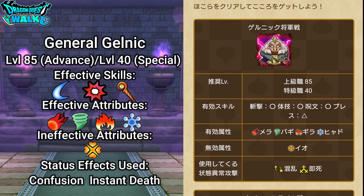Weapon, physical techniques, and spell damage are going to be effective for this particular battle, though breath damage is not going to be as effective. Mera, Baggi, Gira, and Hyaro are going to be the effective attributes, with Io not being an effective attribute.